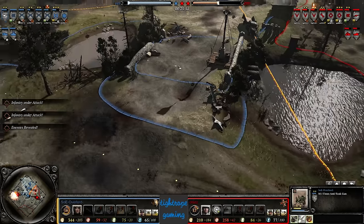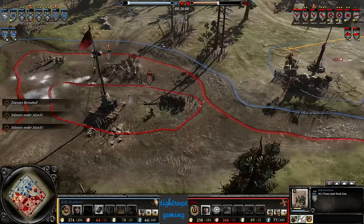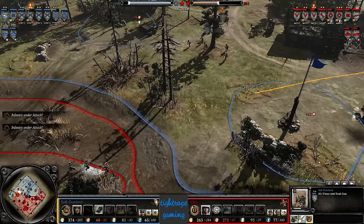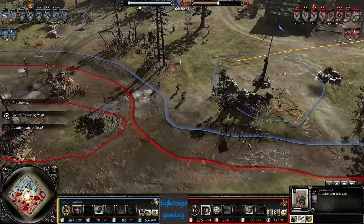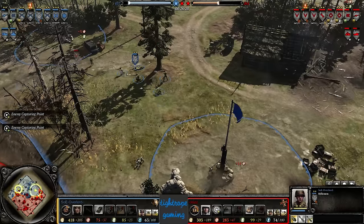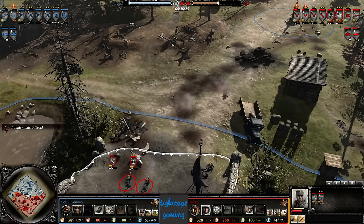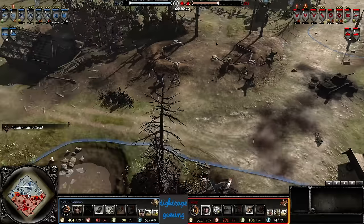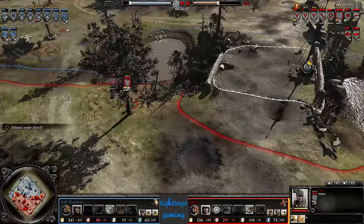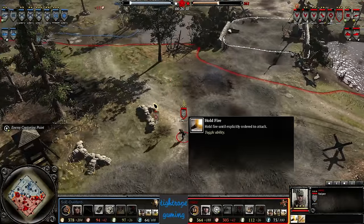Looks like Overlord is using Take Aim on his AT gun — look how much of that line of sight is actually from the AT gun. He had good line of sight there from the AT gun due to Take Aim. This rifleman is getting blasted down — looks like there are two M1919s on this rifle squad and that's why they're having a field day against these Grenadiers. Cruz has invested in another sniper — double snipers, so deadly. Oh, that was so close: a 50% chance of hitting a squad on retreat and he misses both shots.